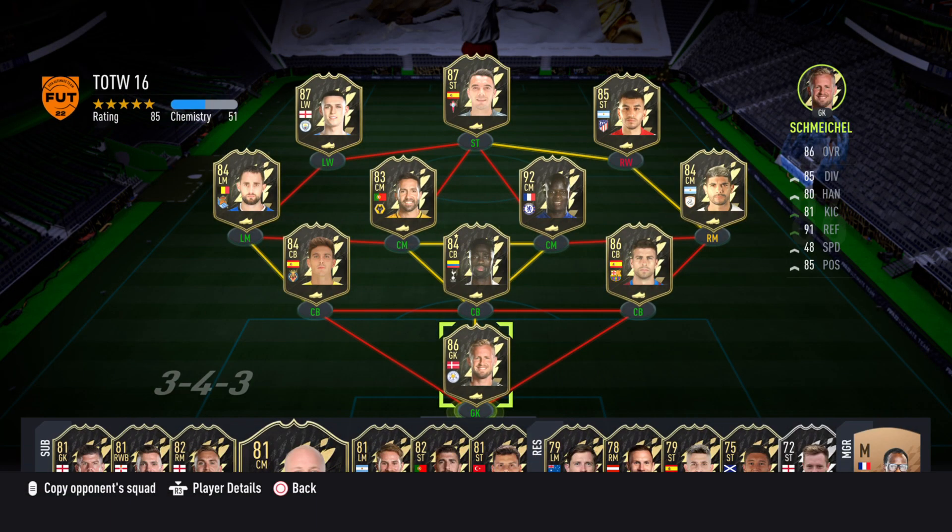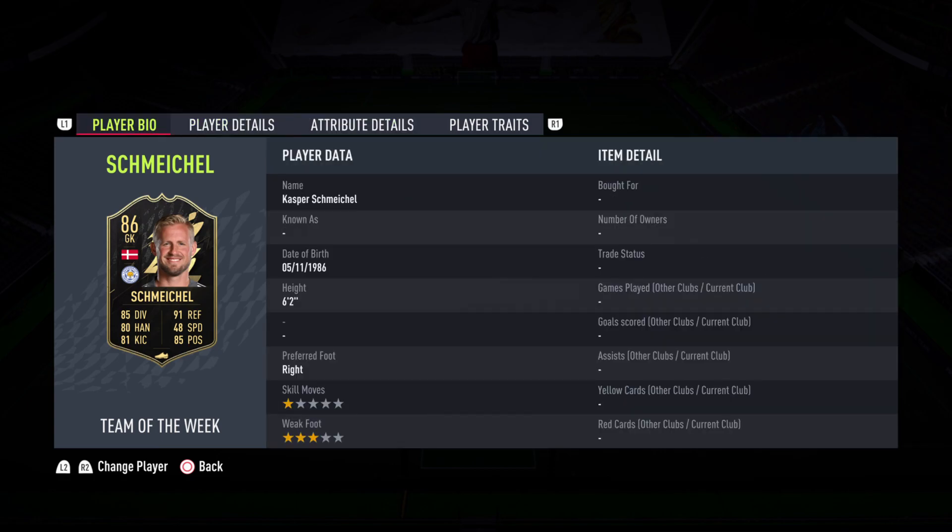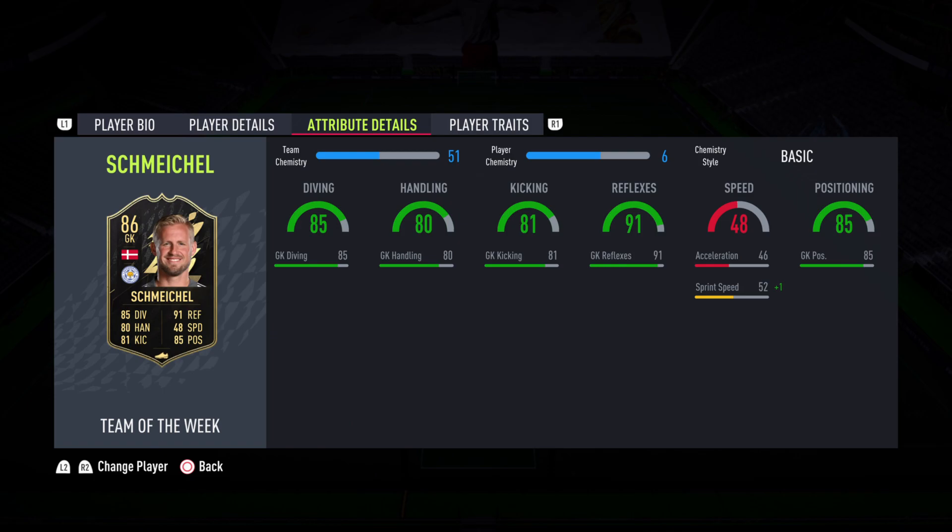Schmeichel - now this is one of my favourite keepers of all time, and his dad. The 91 reflexes is really good, this card is what you really want to use a lot of the time. He's a really good card, I think you should use him. Three star reflexes when he kicks it, not bad. Kicking ain't that bad, he's got an 81 KK.